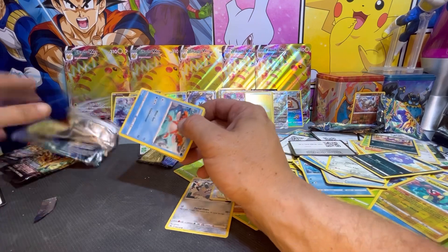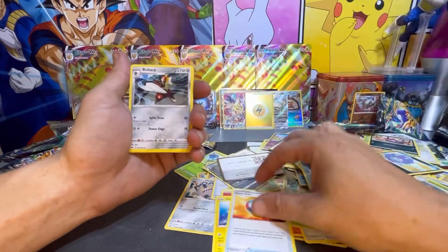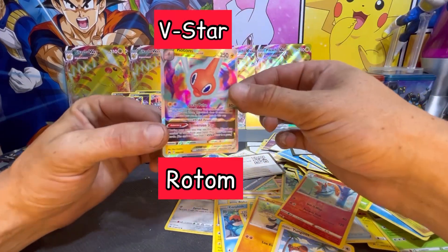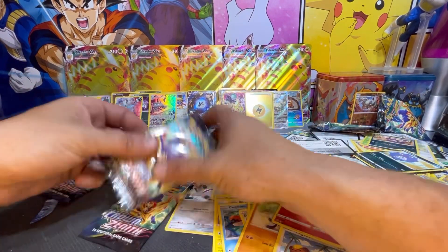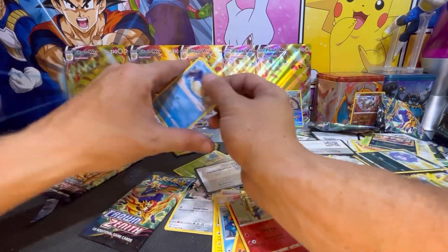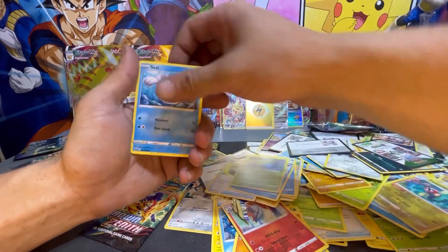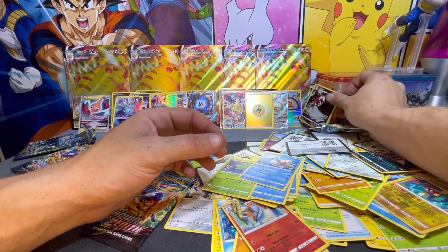I would really love to find Entei or Raikou — I love the legendary dog Pokémon. Fire Energy, Pinsir, Great Ball, Bisharp, Corphish, Energy Search, Scyther, Riolu, Yanma — a Volcanion and a Rotom V-Star! Check out the artwork on that Rotom. We are down to our last four packs — let's see if we can find a legendary dog in four packs. We've had plenty of good hits — let's keep them going!